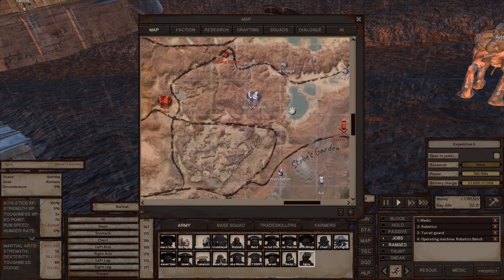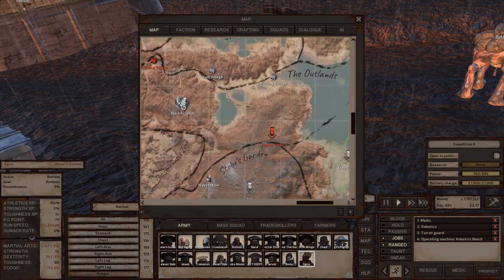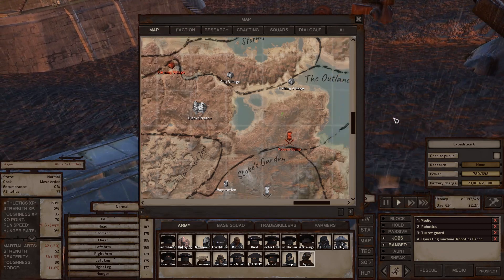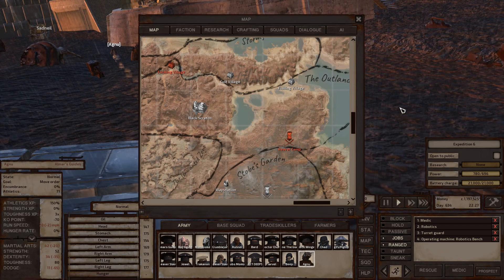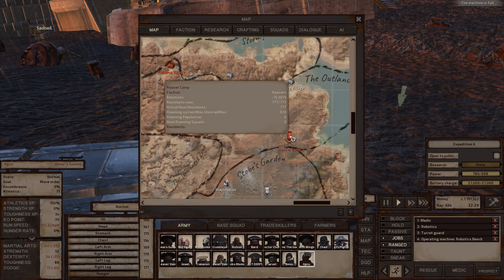In the Outlands, Black Scratch is a tech hunters town and also home of the Great Library, which contains more recipes than anywhere else in the entire game — that's its main use. The Reaver Camp is owned by the Reaver faction; if you're captured and enslaved by the Reavers, this is where you'll be brought.